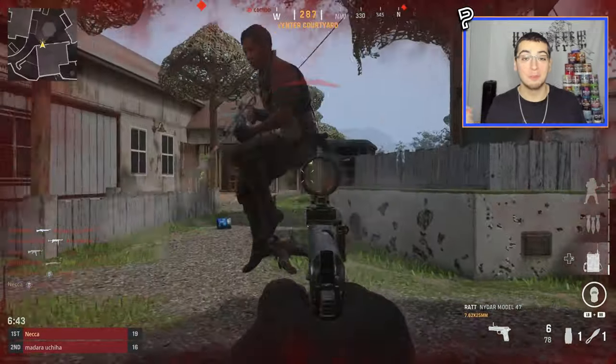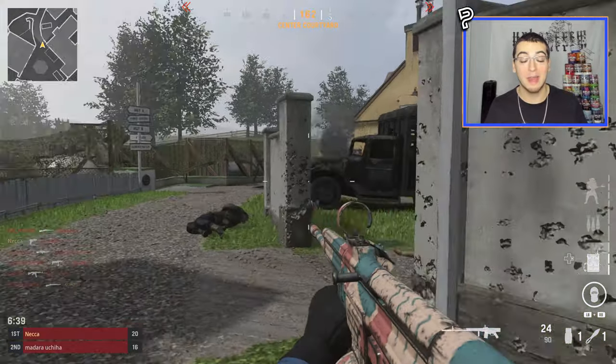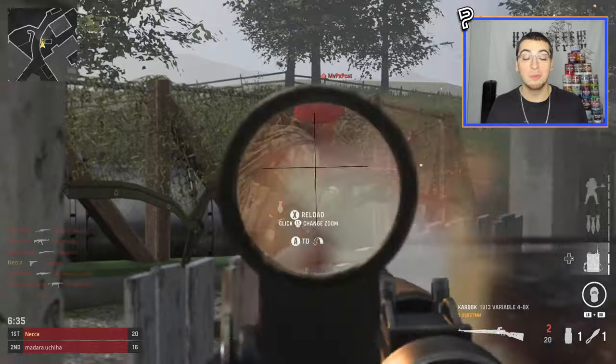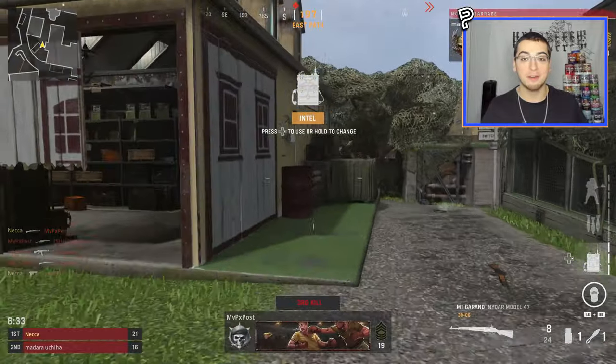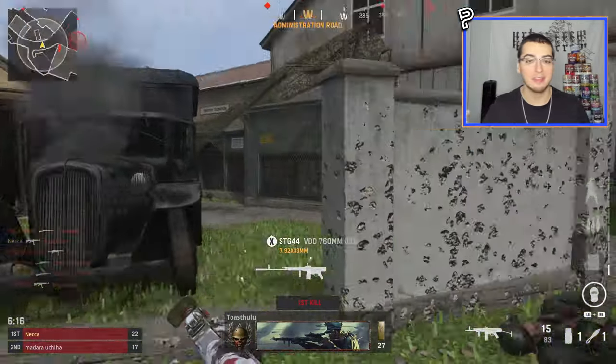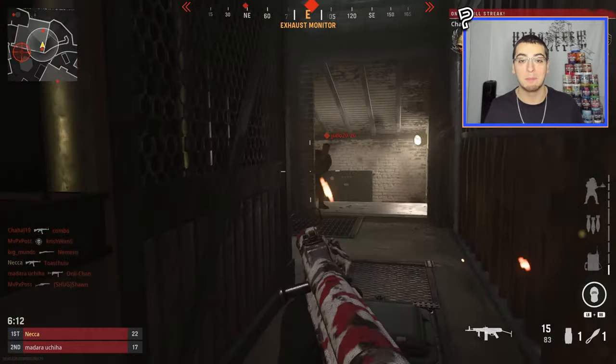Hey, what's going on everyone, Neka here. Hope you all have a wonderful day so far. As you guys can tell from the background footage, we are back on Call of Duty Vanguard today. In today's video we're doing something new - out of the map trick shotting for the first time on Vanguard. We're doing the shield method, even though there are like four methods to get out of the map - there's a Goliath one, an elevator one - you guys will see all those in future uploads.